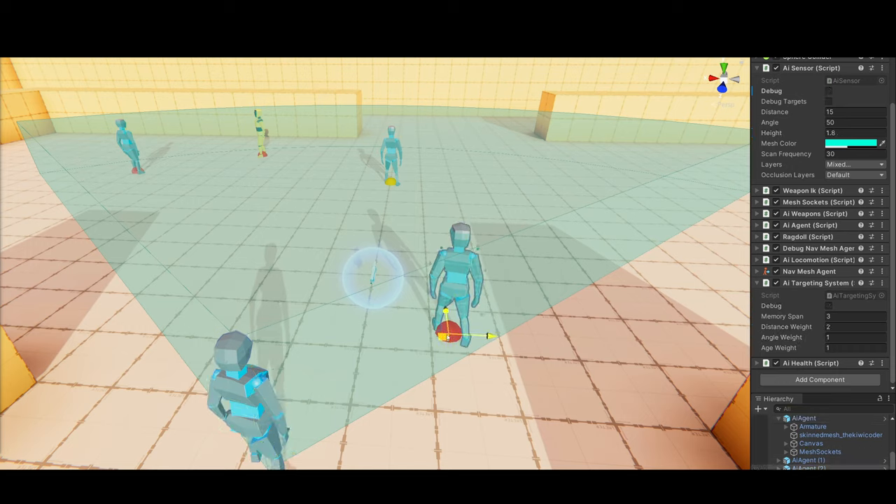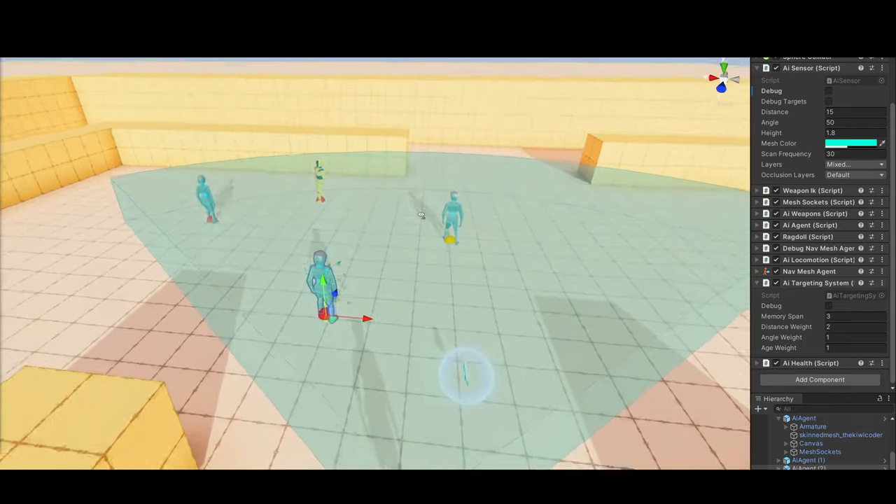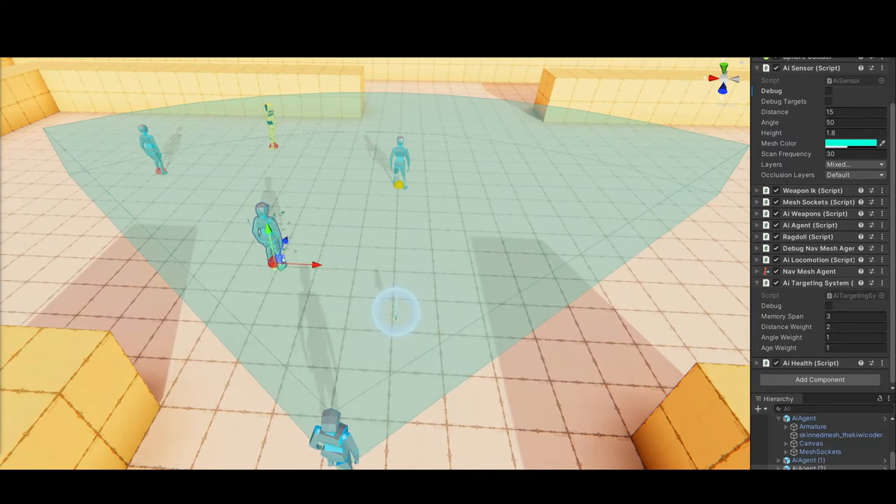That is denoted by the yellow circle. If I move this agent around inside the sensor's field of view, you can see the color of the circle basically fades out because it's getting a lower score. But if I move it more in line and closer to this target, it suddenly becomes the best target to focus on — the one the agent will try to attack.